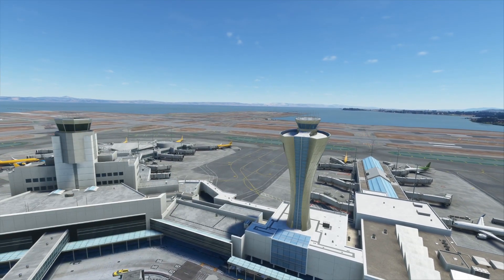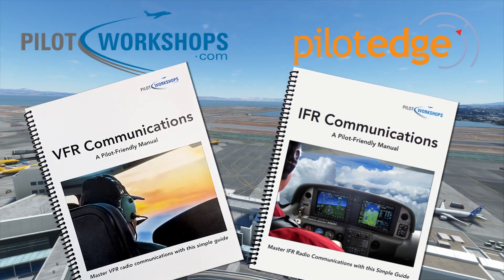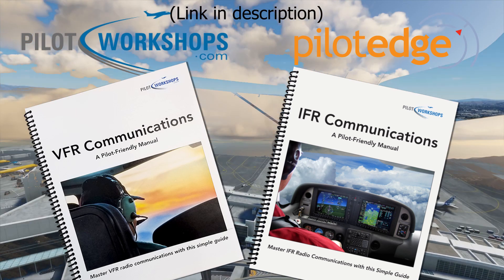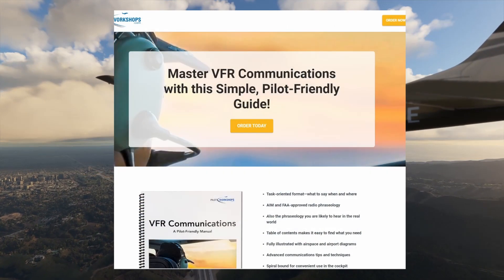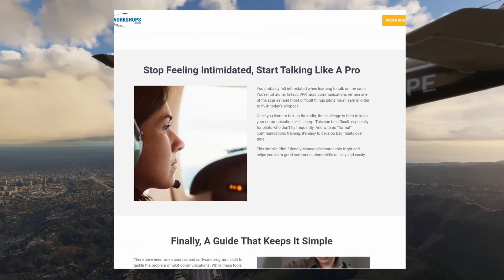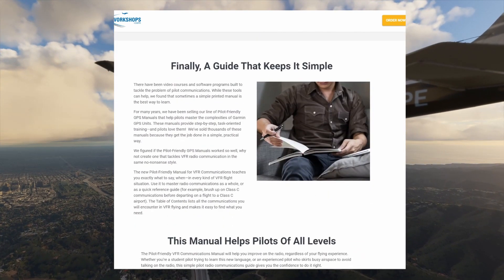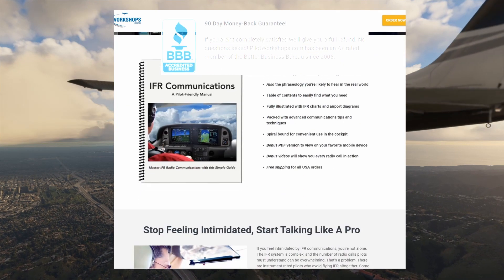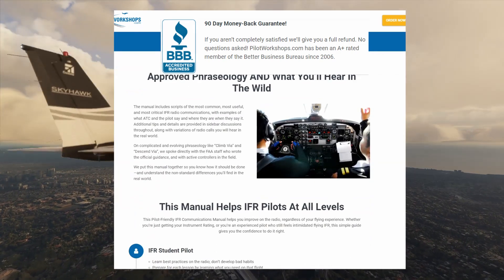Maybe you're unaware of the pauses you're making, or maybe you say a lot of filler words such as 'uh' or 'um.' With Pilot Edge's audio recordings, you'll be able to go onto the website after a flight and quickly listen to the recording to see how you sounded to air traffic control. The next learning tool is in conjunction with PilotWorkshop.com — the VFR and IFR communications manuals. These manuals include everything you'll need to know to say or listen for during an IFR or VFR flight. Each manual is available on PilotWorkshop.com, with links on the Pilot Edge homepage under the Pilot Center. They come in both a physical copy and a digital version, with a 90-day money-back guarantee.